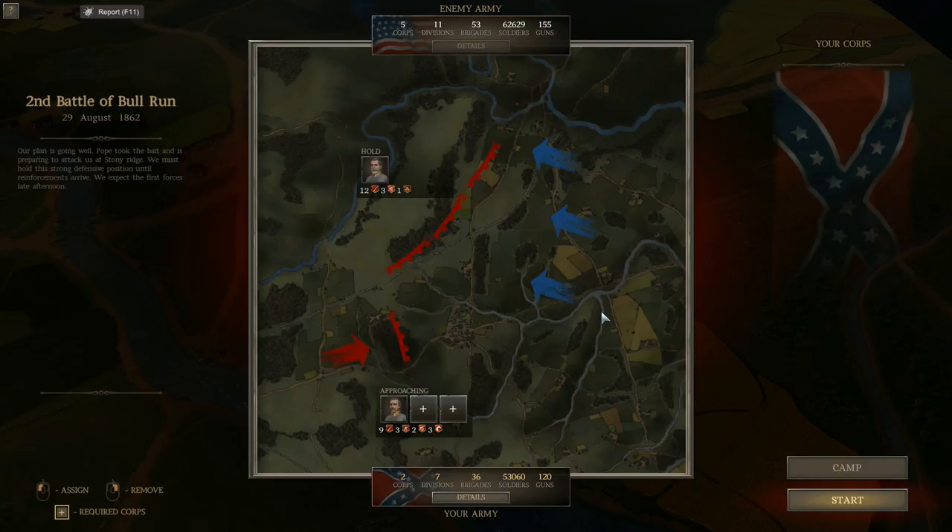Hello again everybody, the History Guy here. It's time for the Second Battle of Bull Run, or as it was known in the South, the Second Battle of Manassas — obviously fought very close to, and in parts of, the First Battle of Bull Run battlefield from July 1861. I went ahead and played through the first part of the battle. He's going to bring in almost 63,000 men and 155 guns; I've got 53,000 and 120 guns.